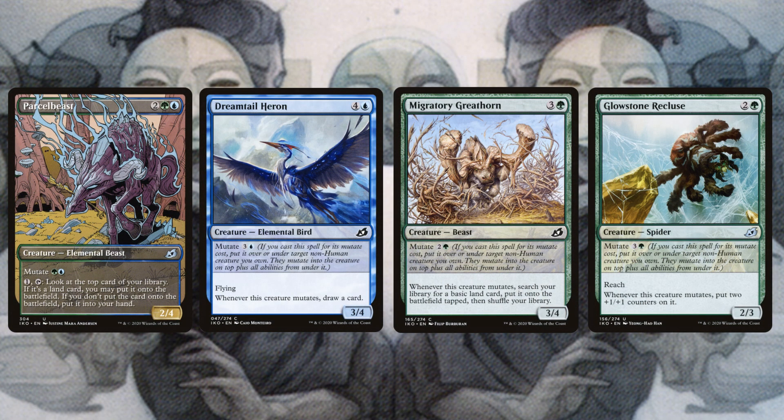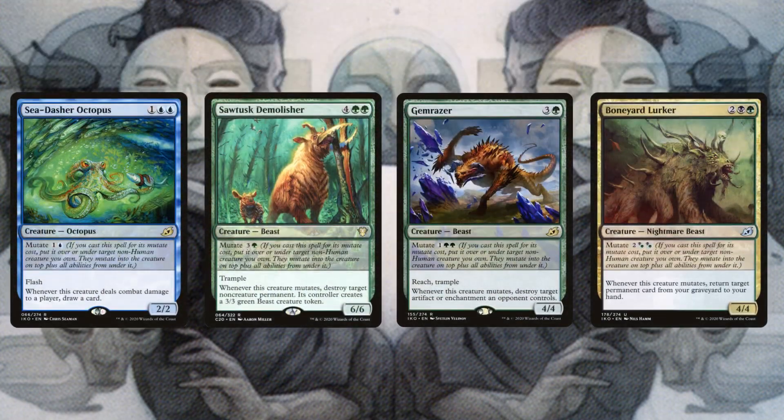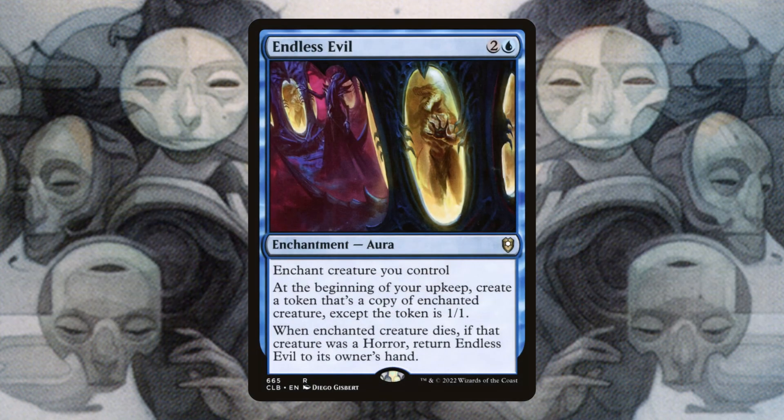We can easily keep targeting our Kame, getting additional copies while we drain our opponents. If we aren't doing that, we're trying to mutate onto our Kame giving it a different name, so we can trigger our commander again to get an additional copy. I chose the most efficient mutate cards because we're not trying to create a huge mutate stack - we're just trying to mutate onto our Kame multiple times.